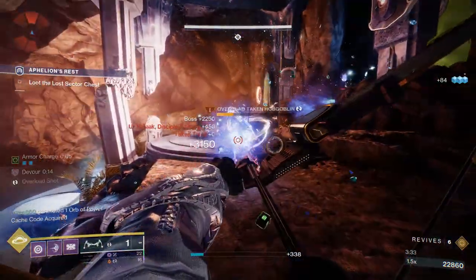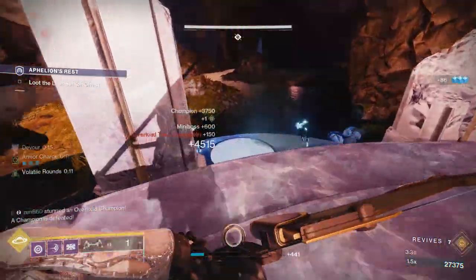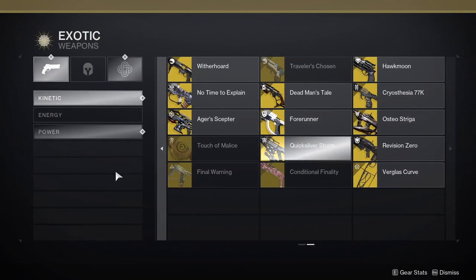No exotics, no supers, just guns and a little bit of Devour, which everyone gets for free. You've already seen that you don't really need exotics to do anything in this game, but they will speed up your runs, so I'm going to talk about some things you can run if you have these options available to you.